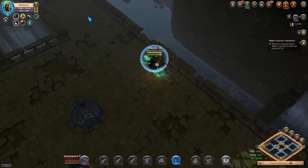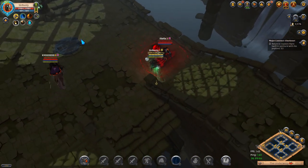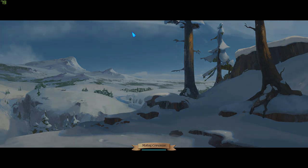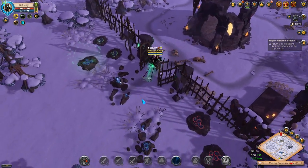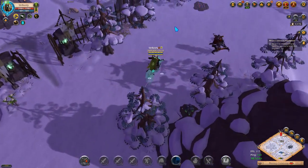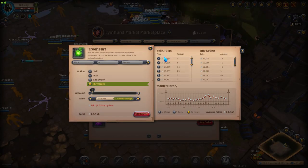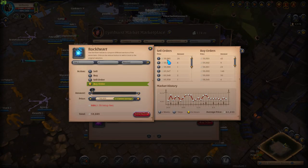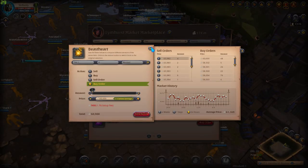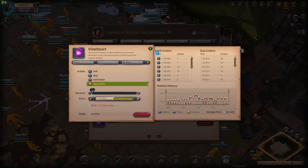Full loot PvP applies even in blue and yellow zones, meaning you will lose all your items if you die to them. Knowing this, we'll want to make our build as efficient as possible to avoid gankers. Faction trade missions have become increasingly more popular, so you will run into gankers eventually. The reason gankers will specifically target you is because you're transporting valuable faction hearts. When you transport them to another city, you'll be rewarded with even more hearts of the other city's type. So in my case, I'll be transporting Limhurst Tree Hearts and receiving Bridge Watch Beast Hearts in return.